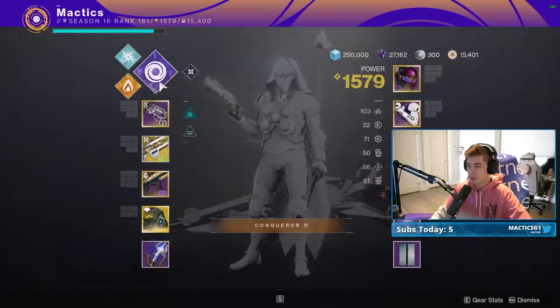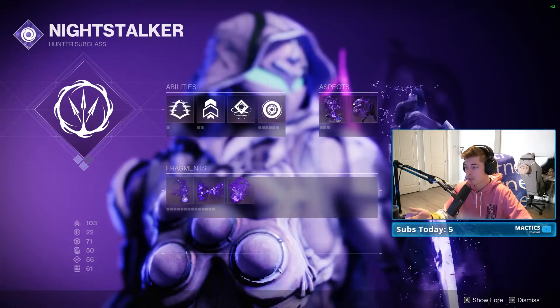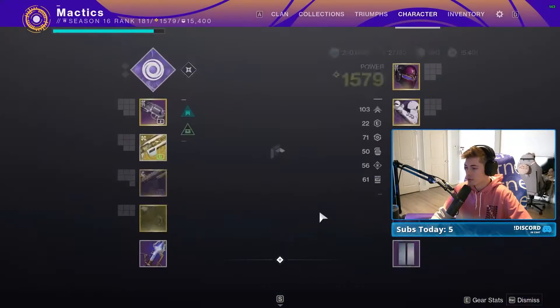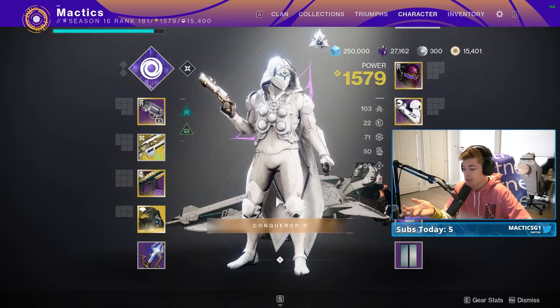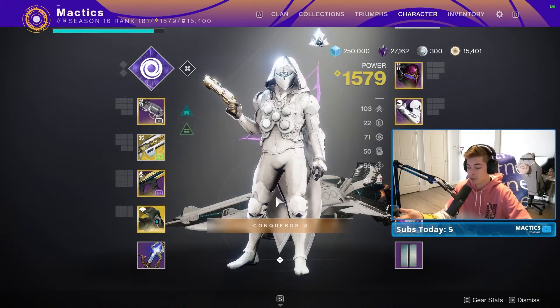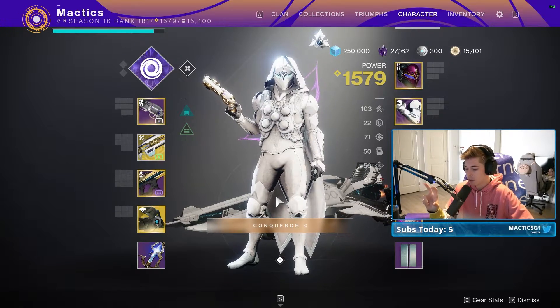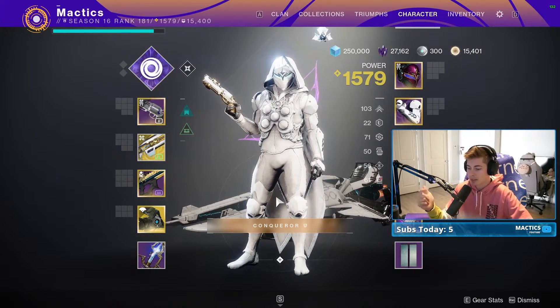As far as subclasses, Void is incredible for Hunter — the invisibility makes a huge difference in the final room. I highly recommend Trapper's Ambush and Vanishing Step Aspects. For Titan, Void Sentinel Shield is really nice. You can also run Thundercrash if you want to immediately nuke champions at the beginning of each boss DPS phase, or just deal solid damage to the boss with your super. On Warlock, I would highly recommend Nova Bomb — specifically the Cataclysm Nova Bomb, the big slow one — along with the Feed the Void and Chaos Accelerant aspects.